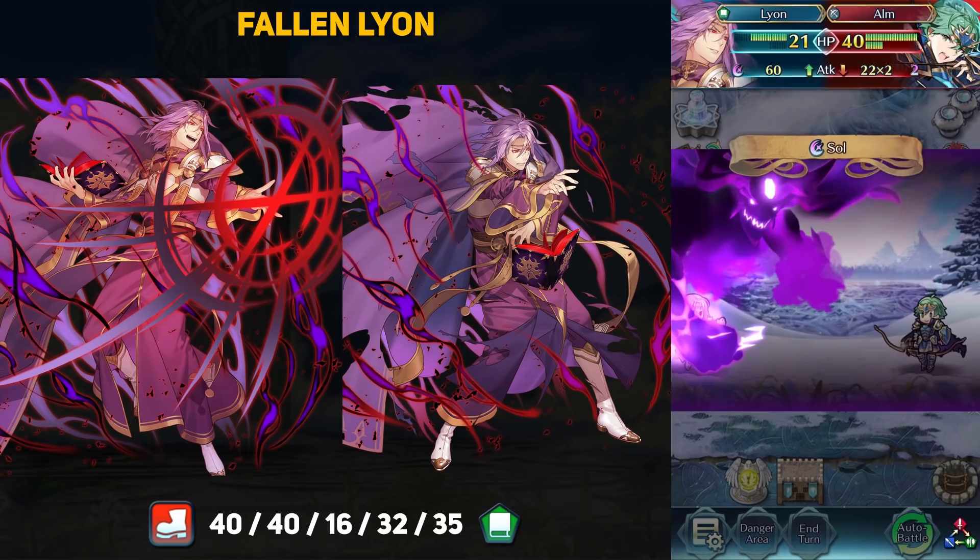I love the animation for this weapon because it's basically Leon summoning the actual Demon King from Morphs, and he's going to do his punch attack, which is pretty funny. I'm not sure if this rules out a Mythic from Morphs, but I'm not sure how they would have shown him as an actual unit. This Possessed Fallen Leon is kind of what I thought they could have done for a Mythic version, but I kind of feel like that's not going to happen now.